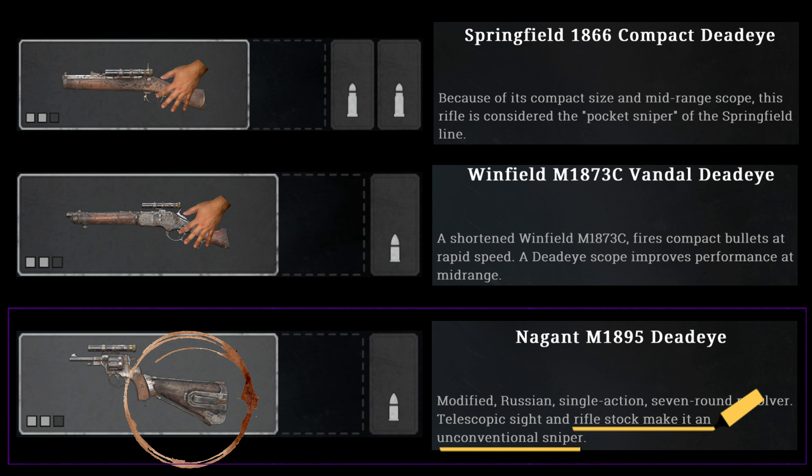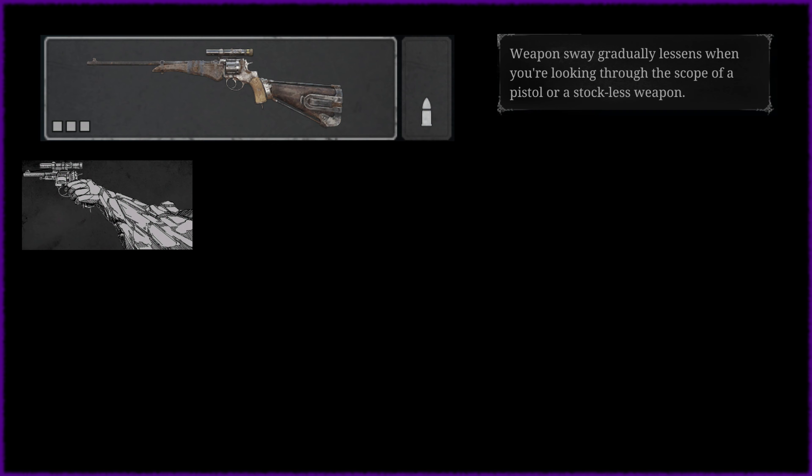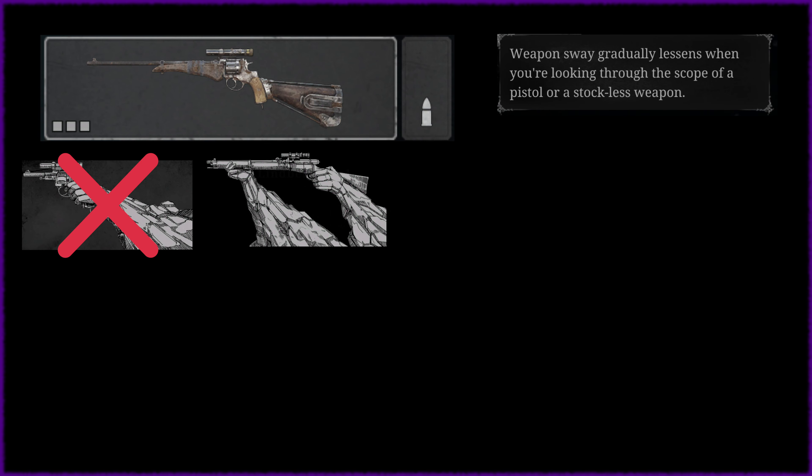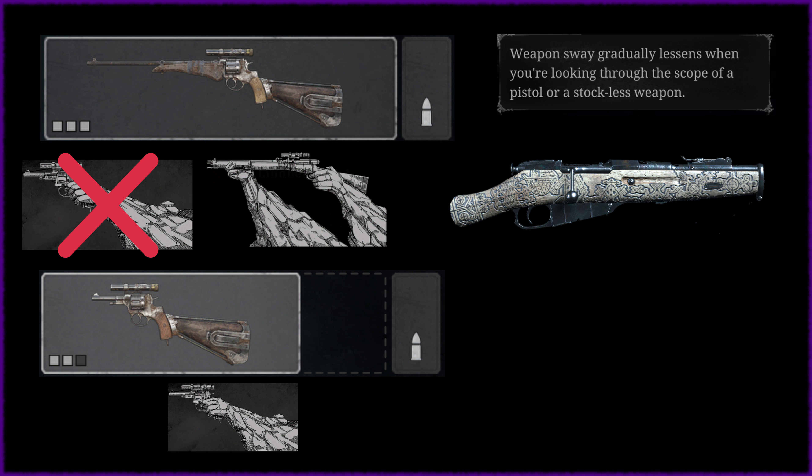Can you spot the issue? I've seen many hunters equip the laser heroes with Steady Hand ability. The Officer Carbine only works with Steady Aim, because it is seen as a rifle — but not the Nagant Deadeye. Also, I have seen hunters use Steady Hand on the Mosin-Nagant Obrez. Sure, this gun doesn't have a stock, but it also has no scope, and Steady Hand doesn't work on iron sights.